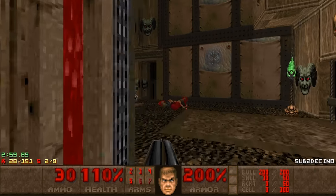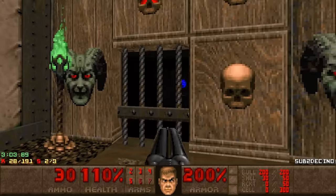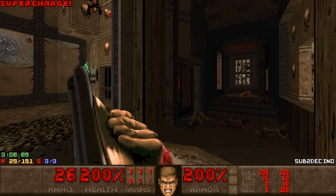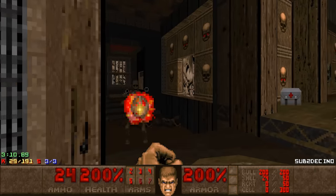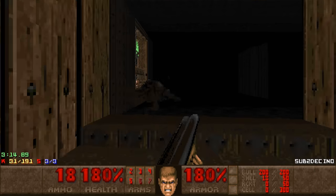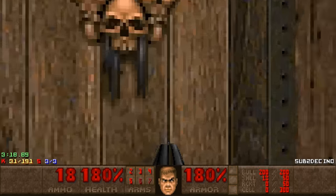The final secret — we have a very hidden switch over here that reveals the supercharge and also the last Wolfenstein guy. I was stuck briefly, and there are some revenants. Got all the secrets, and now we can go kick some ass.